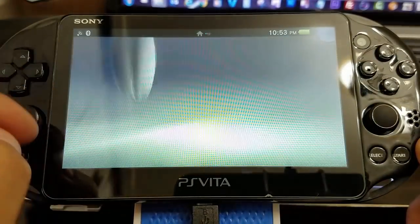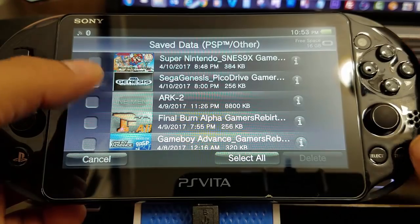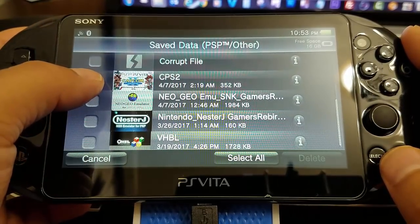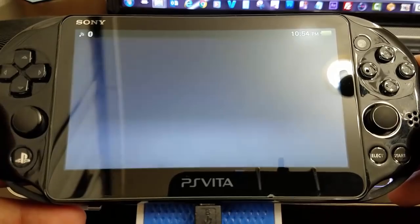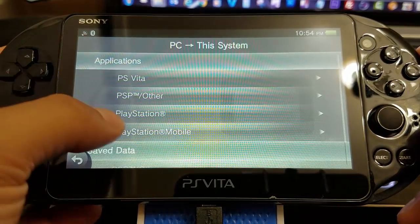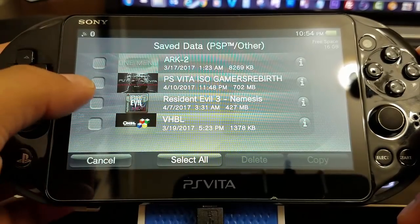Now I'm going to show you my save data information. As you can see, if I want to delete an emulator I can see all my save data files. You can see I have a corrupt file — that's my Resident Evil 3, I haven't fixed that one. Maybe you go to a friend's house and want to copy one to QCMA — that'd be cool. Now we're going to copy that save data — PSP Other — as you can see, PS Vita is 'So Gamer Rebirth' — and we're going to copy from the PC to the PlayStation Vita.